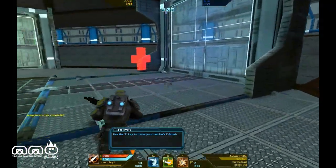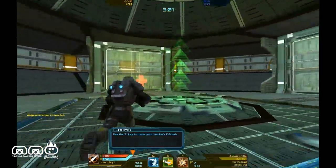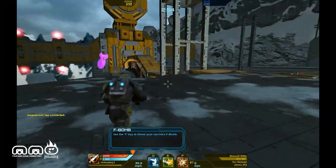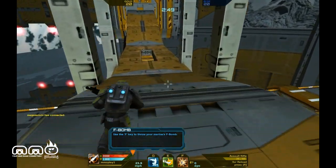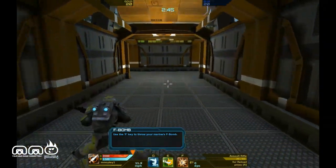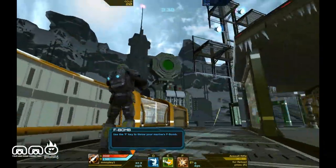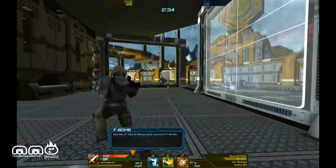You can see all these different objects in the world. Green means health pickups, though they look kind of see-through, which is a little strange. One thing I wish was different is that you can grab health whether or not you need it, which makes it hard to deny someone down there. There are two teams: yellow and blue, and it's a little hard at first to figure out which one you're on.